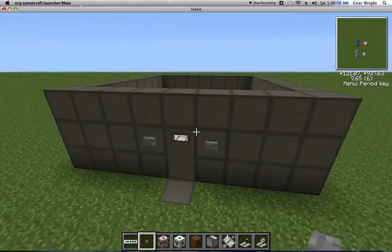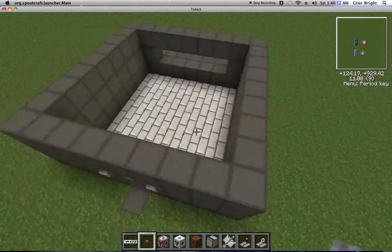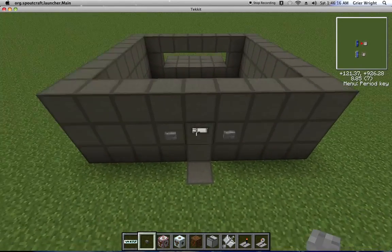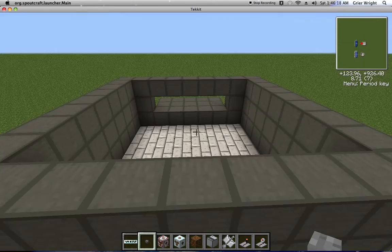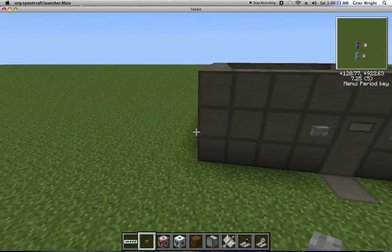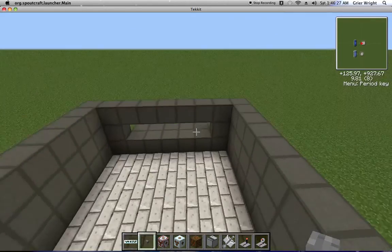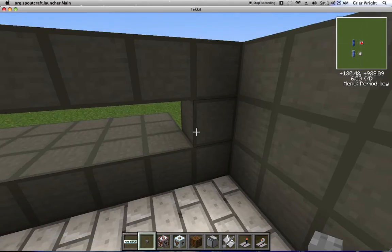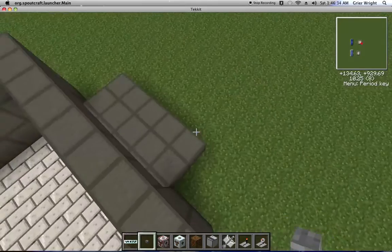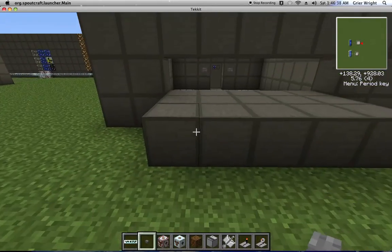Our beautiful nuclear reactor. I went ahead and took the liberty of building us a little house here. Basically, all you need is a 9x9. You need to have at least 7 blocks on the wall. You need to have at least 7 blocks on the back, so that means you have to have 2 blocks on the end. That equals out to the 9x9, so it needs to be at least 9x9.